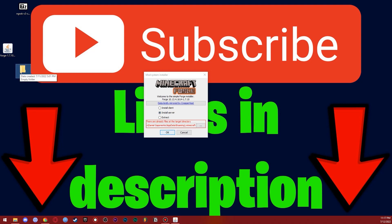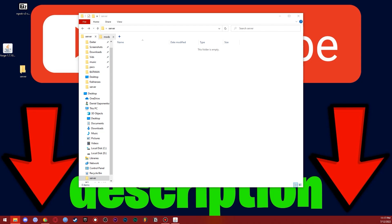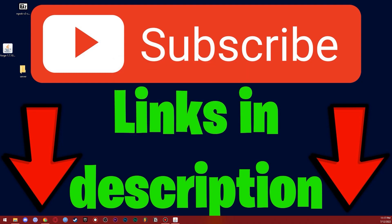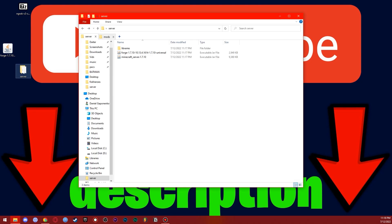We also need to create a new folder on the desktop — just call it 'server' and leave it completely empty. Now click the three dots in the Forge installer, go to Desktop, and select the server folder. Click Open, then OK, and wait for the installation to complete — it'll take about two minutes. Once done, you'll see 'Successfully downloaded Minecraft server 1.7.10 libraries and installed Forge.' Click OK.